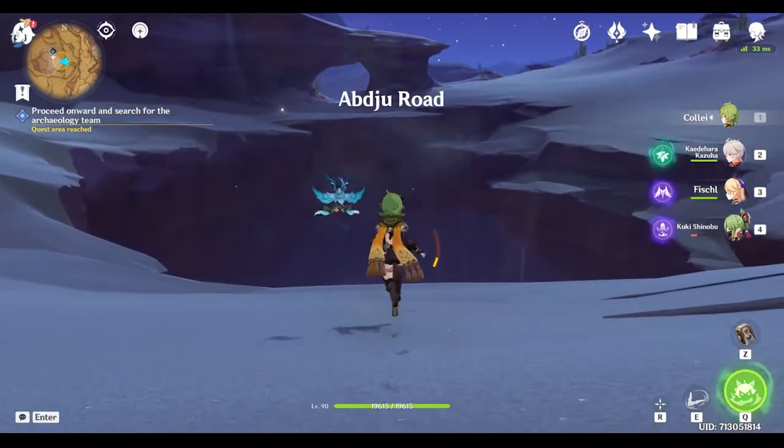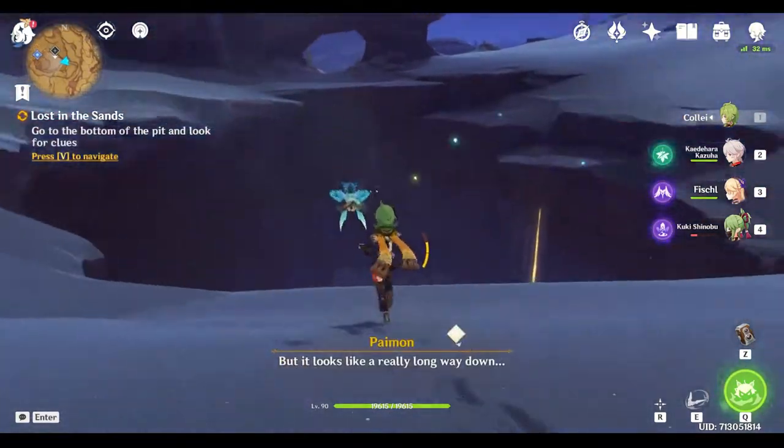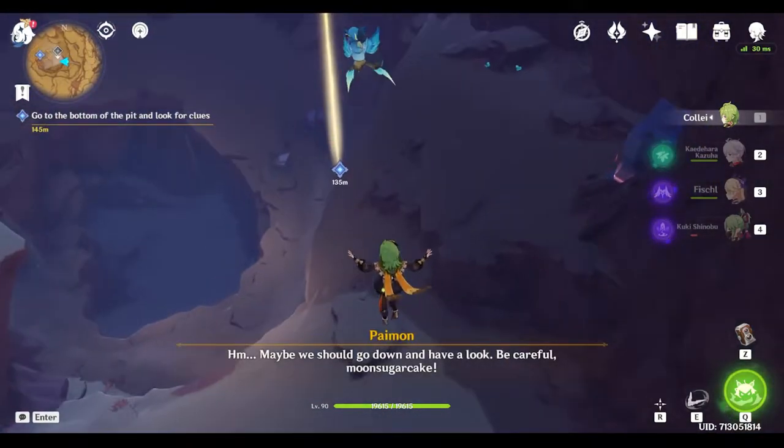Once you get to the canyon, just jump down and look to your right and you should be able to see the domain. Unlock it and do the challenge to get 40 Primo Gems.